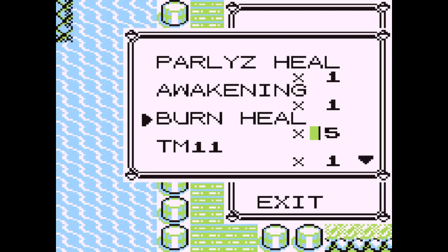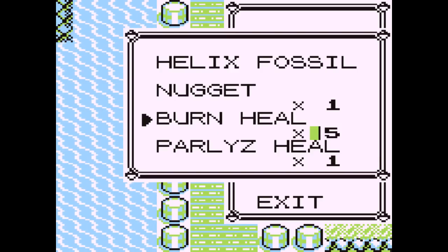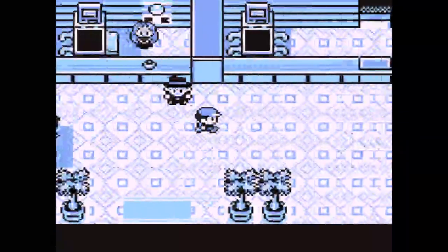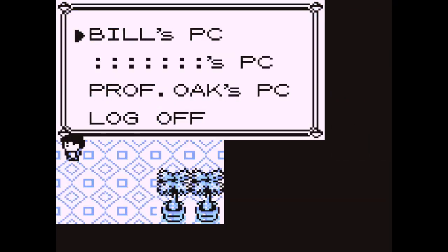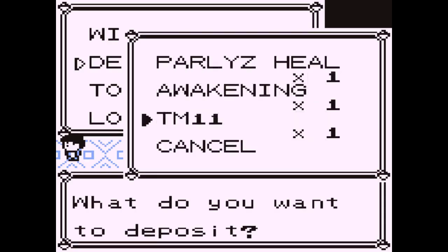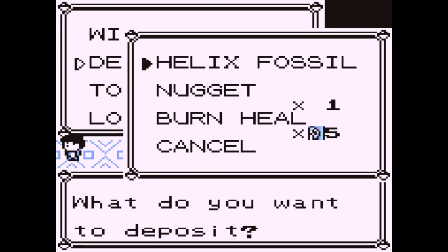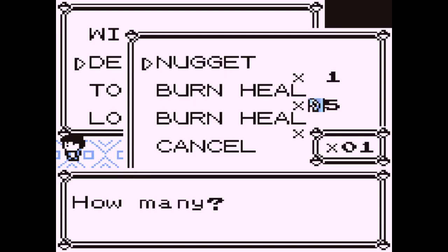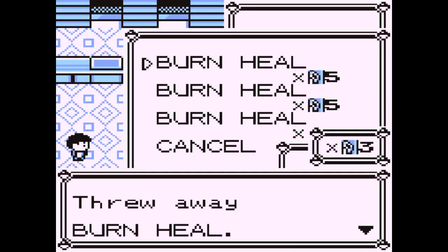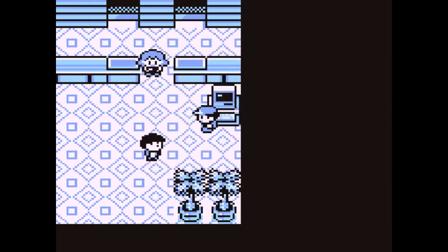We now have 255 of the item in the sixth slot. We also have this now because we beat Misty, but it doesn't matter. Move your 255 item stack to the third slot. Toss or deposit all the items below your 255 stack. Because I have the SS ticket here, I'm going to deposit them — obviously you can't toss key items. Then deposit the two items above your 255 stack. Throw 253 of the item in the first slot. Switch slot one and two, switch slot one and two. We are now underflowed.